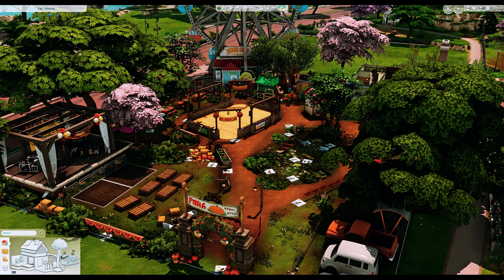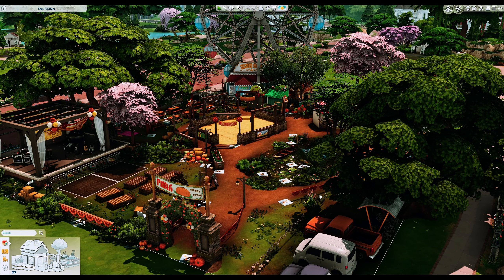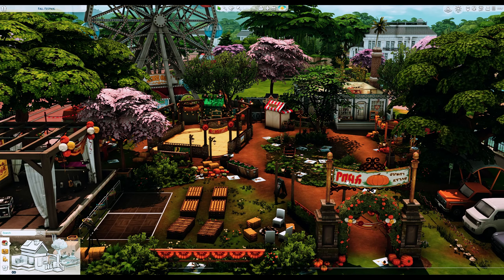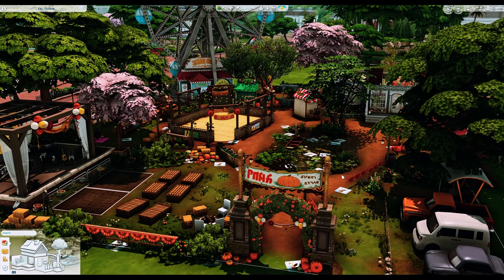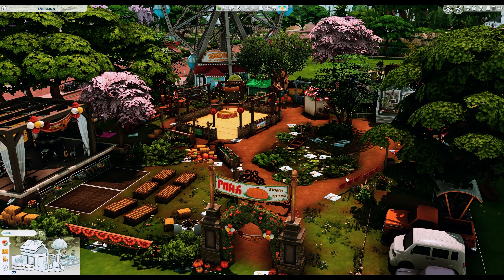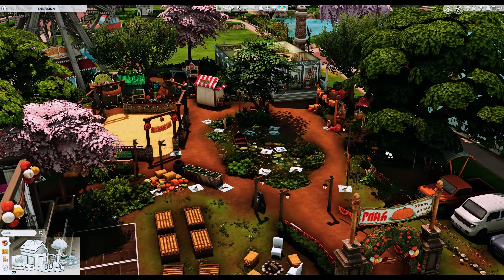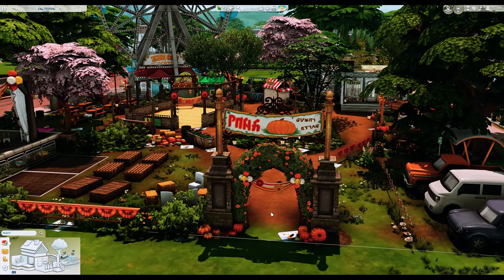The next lot is by Lady Chaos — this is called the Fall Festival. Another beautiful, insanely detailed lot, and one of my favorites so far. There are so many activities and it provides a lot of storytelling opportunities. I'd imagine using this space during fall where your family can celebrate a fall fest or even Halloween, add some pumpkin patches, go pumpkin picking, and if you have the Spooky Stuff pack you can add a pumpkin carving station. The entrance alone is gorgeous.